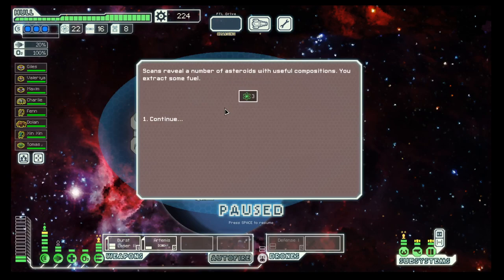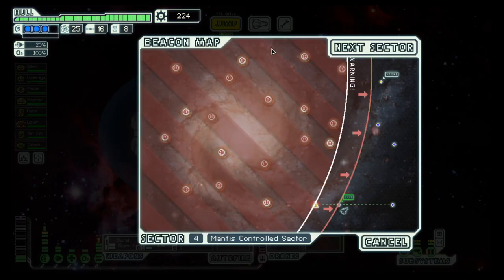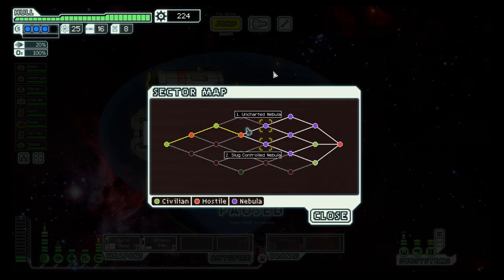Explore the asteroid field — 25 fuel. And we are on to the next sector, which could be uncharted nebula or slug controlled. Seeing that we have two Grins down here, I will opt for slug controlled — but that's in the next episode, so hope to see you tomorrow, goodbye.